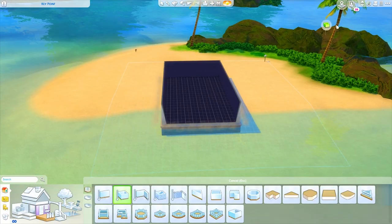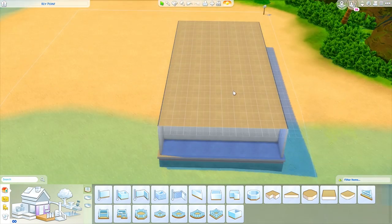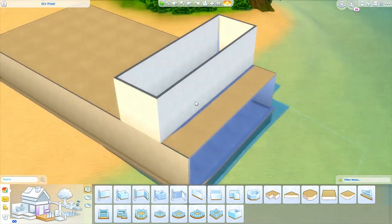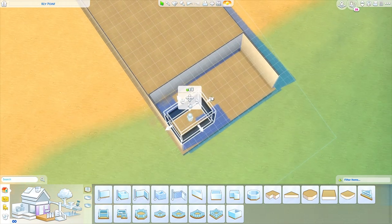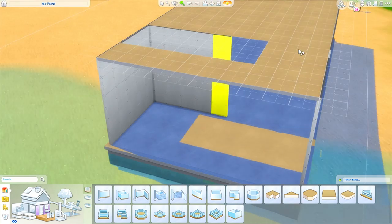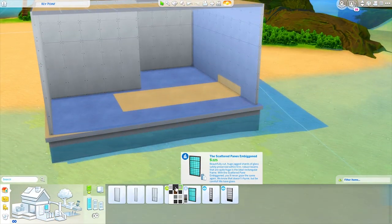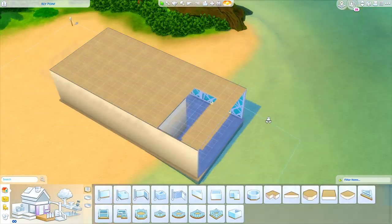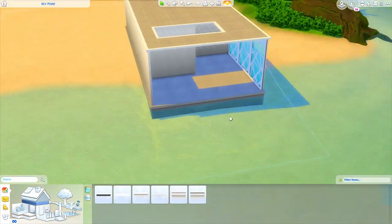Hey guys, it's Tanya and welcome back to the channel and welcome back to another speed build. We are back building in the world of Sulani and we're actually making an ultra modern beach house today. It's a one bedroom, one bathroom home — it's huge but only one bedroom one bathroom — and it comes in at about 97,000 Simoleons. It's on its own private island, so even though it's only around 100,000, this is a home for very wealthy Sims. It has so much entertaining space, you could have some really awesome parties here.